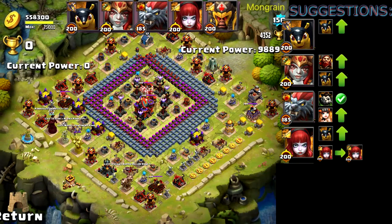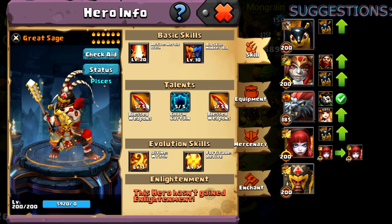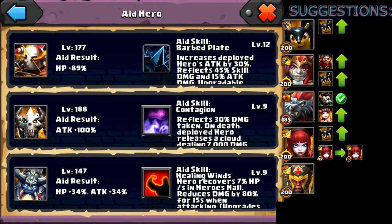Now we're on the final hero — Great Sage. He has a mix of talents: 2 Blessed Weapons and 1 Charm Curtain, with only a level 20 skill, so he hasn't invested much beyond maxing his skill. For aids he has a Toxic Shaman, a Chiron, and an Arctic Lord. Toxic Shaman is the main selling point — every time he dies, it drops another bubble, which really helps control the enemy team. Arctic Lord also helps with Great Sage's fortitude, procing every time he revives, making him harder to kill. And then Chiron reflects damage when enemies attack him. Your aids look good for him.